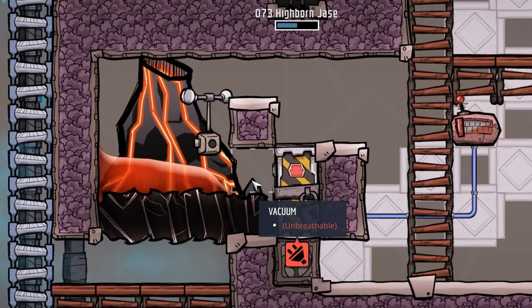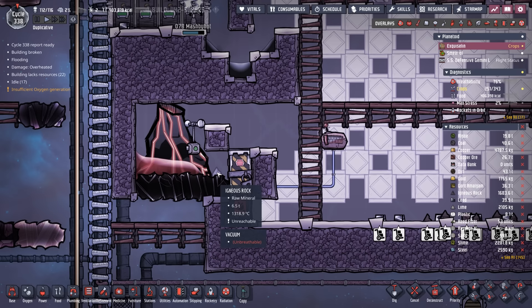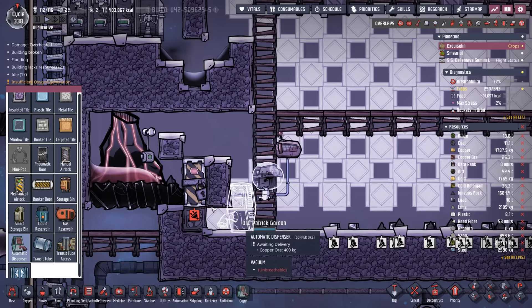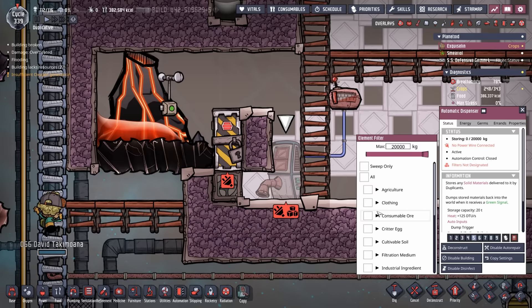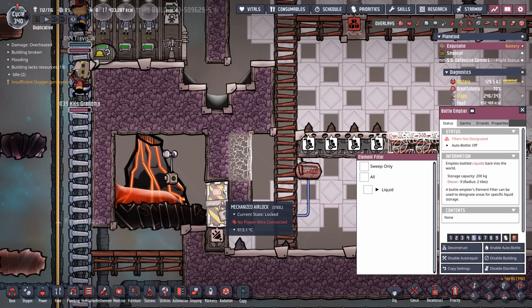Our earlier concern about the magma going everywhere — strike that. The igneous rock debris from the insulated tile absorbed enough heat to lower the temperature of all that magma, and there's now 6.5 tons of igneous rock. Great news for safety, but bad news for doing what we want. We'll get an automatic dispenser set to sweep only, put the 6.5 tons of igneous rock there, and head down to raw mineral to select igneous rock. With a quick sweep we should be able to move it.